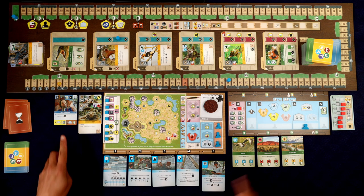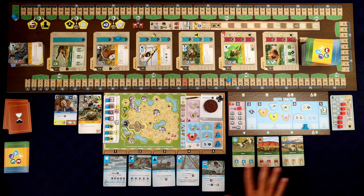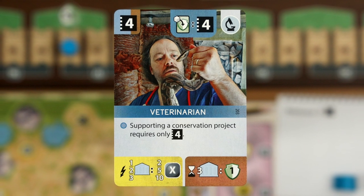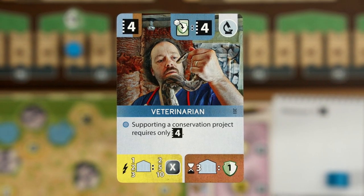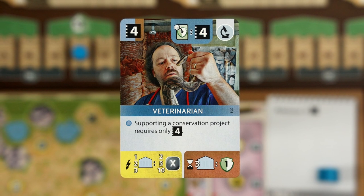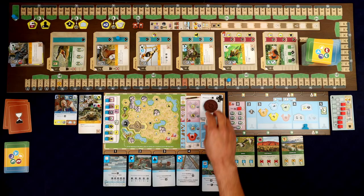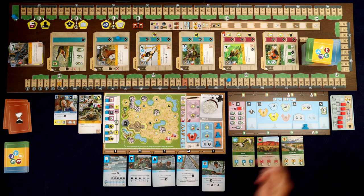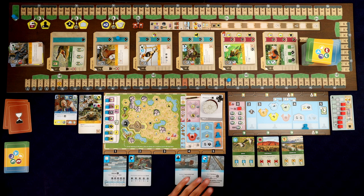His special ability is now we can do this action here where we can support one of these conservation projects for one less, so we can be in the four or the five slot to do that. We get a little instant money here - for every university that we have: one, two, three, we would get two, five, or ten. We only have one, so we're getting two bucks. And then at the end of the game, if we have all three universities, we'll get one conservation point. You can only have one of each - you can't double up. So if we were to get those two by the end of the game, we could get an extra conservation point, which could be very handy.